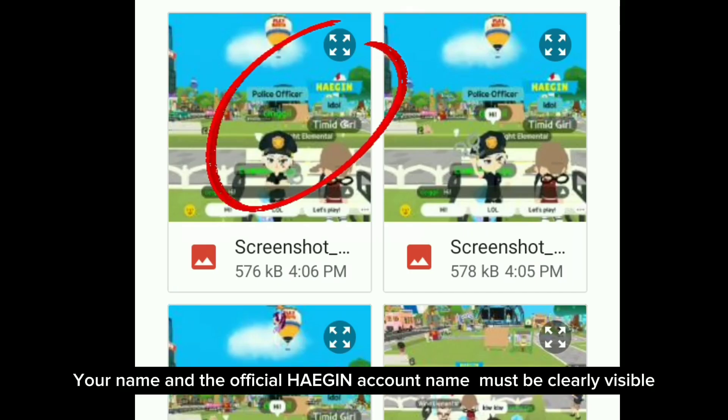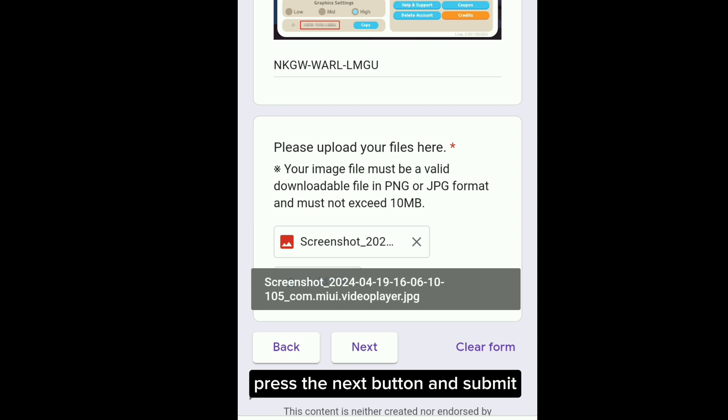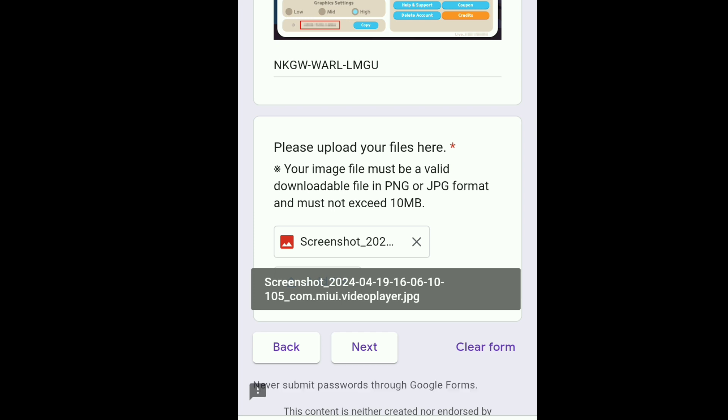Your name and the official Haegin account name must be clearly visible in the screenshot. Press the next button and submit. Follow as well.